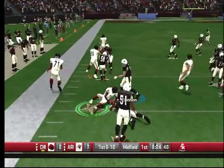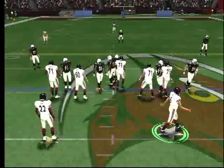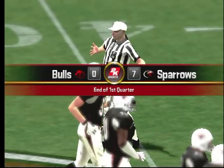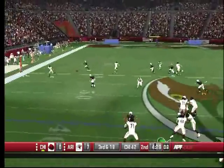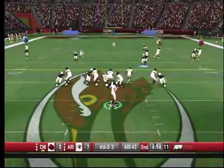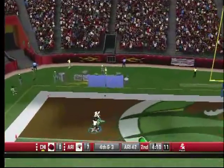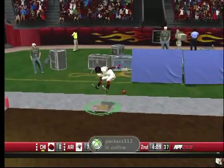Back to our scheduled program. The Cardinals are down by seven. They go to another out route to Hester — look how far Peterson is playing off. This is the second time they've run that route. And this time they go right back up top to Hester — he has his man beat. Peterson thought he was running that out route again and got beat.